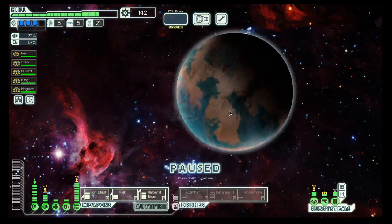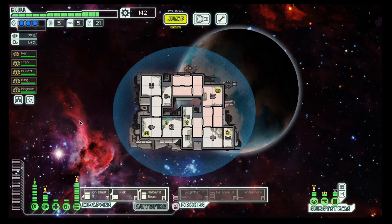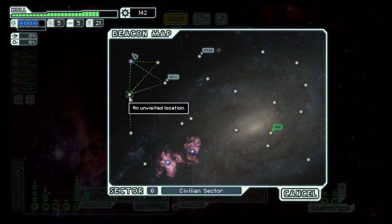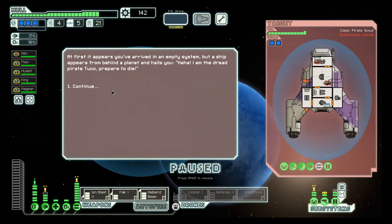Hello boys and girls and welcome back to the fifth season of FTL, where we are once again fighting our way to the final sector in an NG Cruiser, and it does not look all that bad. We are pretty healthy, we have a somewhat decent weapon system — could be better, but I think for this stage it's pretty good. We have three shields, we are pretty good on scrap. We are a bit low on fuel, but there is a store just ahead.